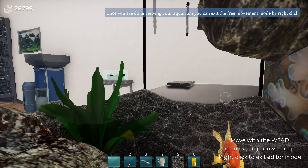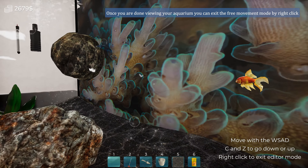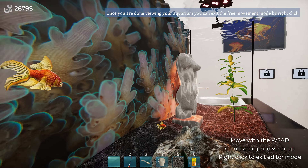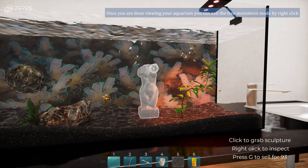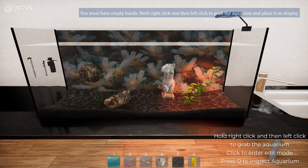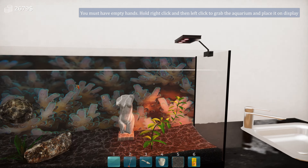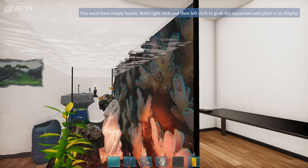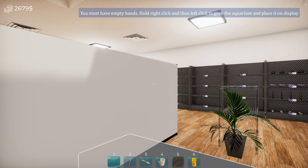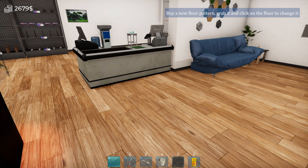Is that the fishies? Look at the fish. Where's Tim? Are you Tim? I can't tell who Tim is. Oh my goodness. You try to have an aquarium with all these fish and you don't know which one's what. Once you're done viewing your aquarium, you can exit the free movement mode by right-clicking. You must have empty hands. Hold right-click and then left-click to grab the aquarium and place it on display. Empty hands — so right-click the aquarium, hold right-click and then left-click. Oh my god, it's moving. Okay, you must have empty — okay, where are we putting it? Where's the display at? Over here? Can I rotate? How do you rotate? Click on the aquarium. There it goes — okay, just does it automatically. Buy a new floor pattern, grab it, and click on the floor to change it.